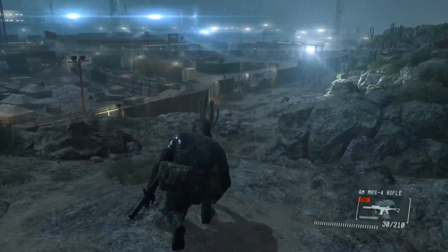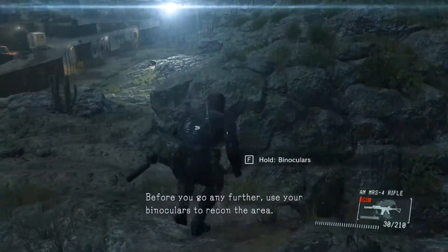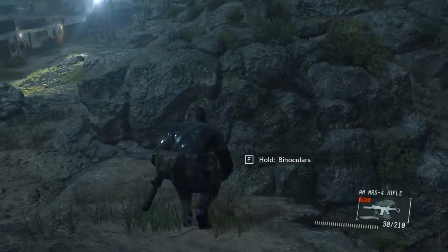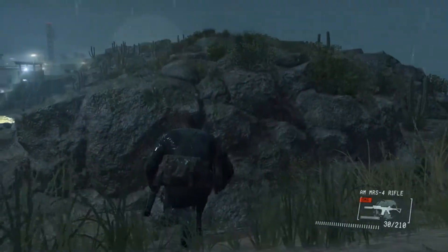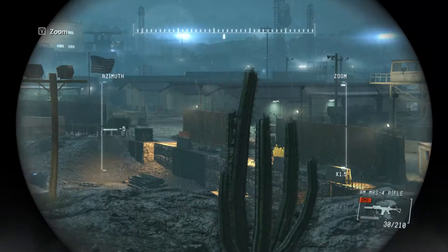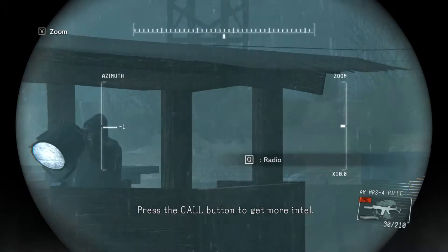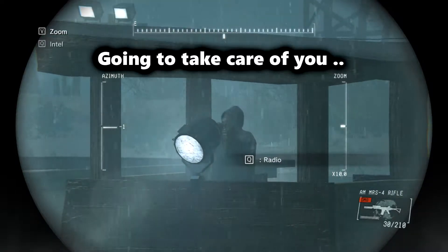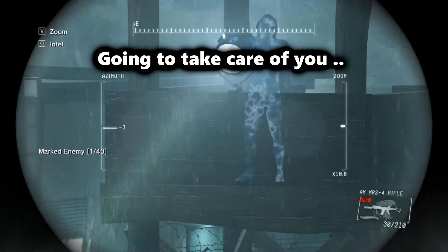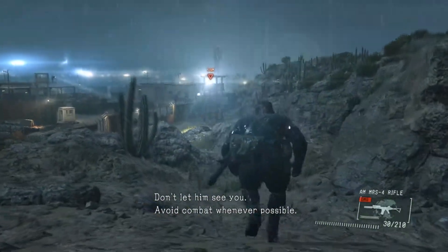This is an infiltration mission. You've got to stay out of sight. Before you go any further, use your binoculars to recon the area. What do you see? Press the call button to get more intel. It's a guard. Don't let him see you. Avoid combat whenever possible.